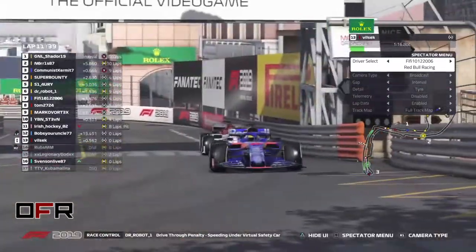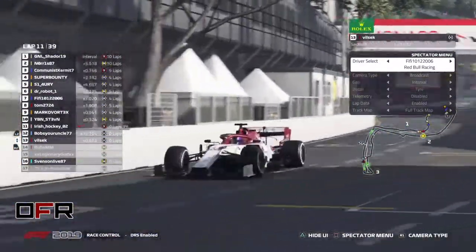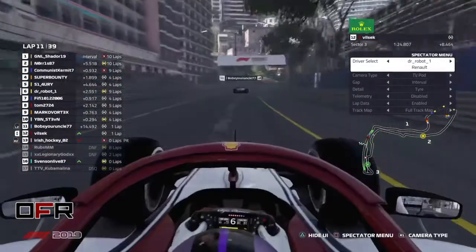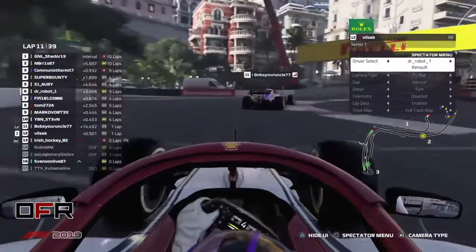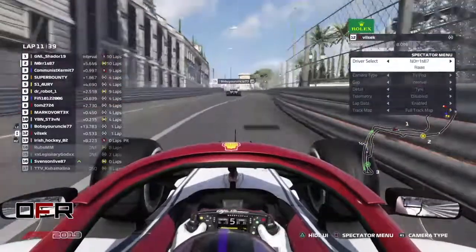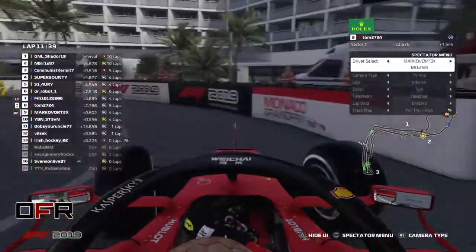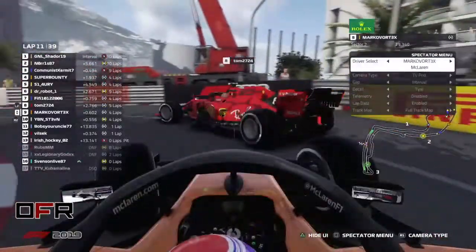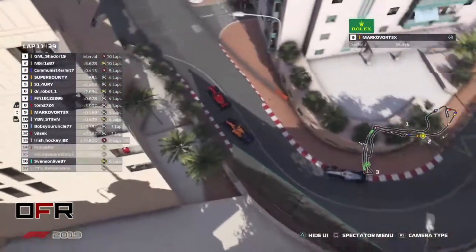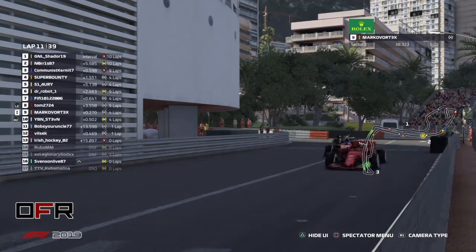Just behind Bob here. Dr. Robot gets a penalty for speeding. That's dangerous. Wheeltech got a move on Irish Hockey while he was pitting. We have a three-way battle for eighth place with Steven, Marco, and Tom. Virtual safety car's out — and surprisingly Kermit is really close to Norris, who's on the faster tire. Norris is locking up everywhere, so Kermit just needs to be careful.